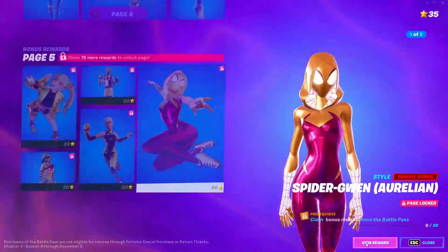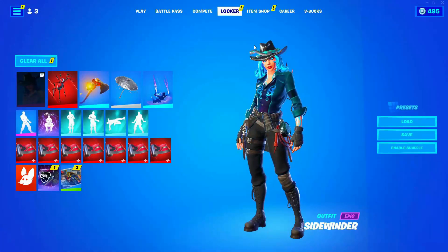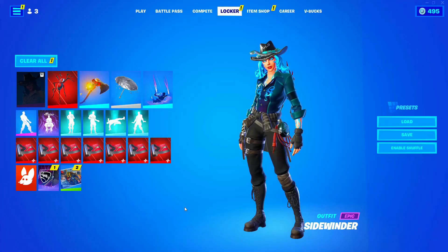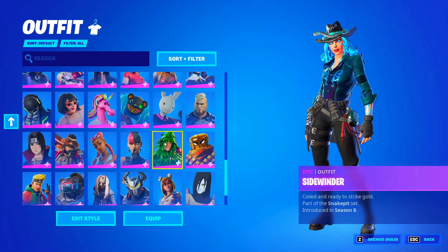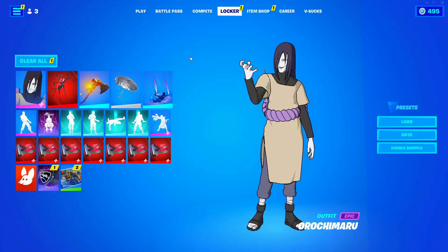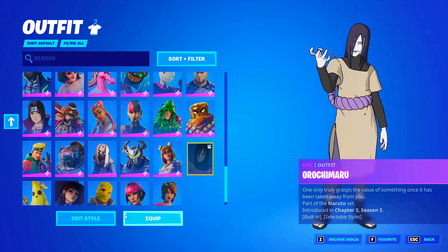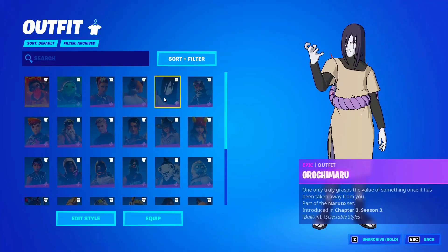If you can't do this super fast, just do it slowly. After that, go into your Locker, go into Skins, and double click on the skin you're currently wearing. Then go into another skin — basically any skin you like. I'm going to go into Orochimaru. After you change your skin, go into your skin again, go into Archive, hold that and archive the skin.